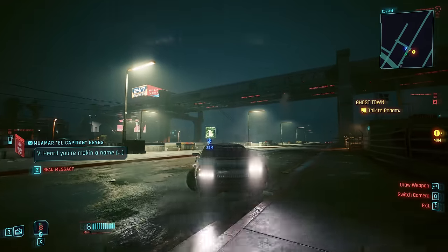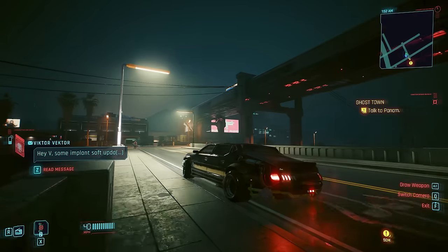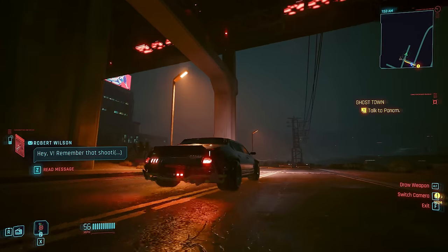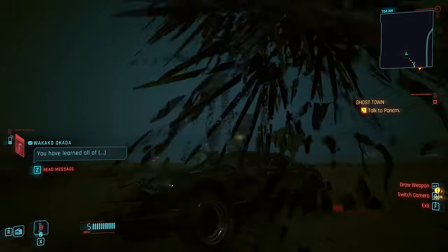The free one that we will all get by default, and this is V's starting car, is the Hella ECD i360. I don't really need to tell you about this one — it's the default car you get. It's got the wolf bobble head on the dash, and it's the old trusty car that gets mashed by Delamain.